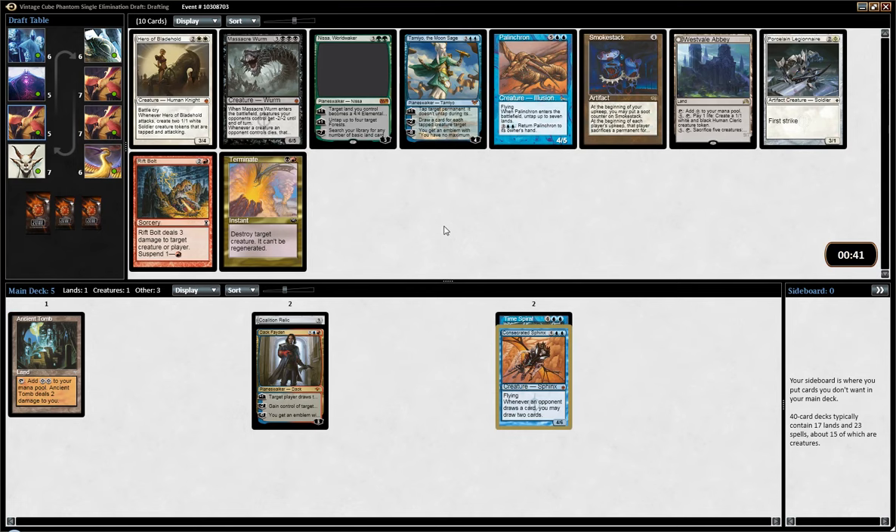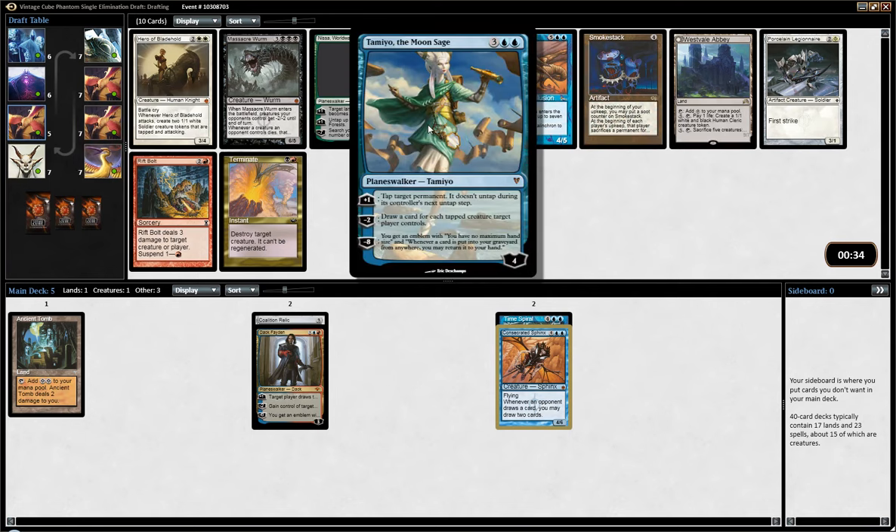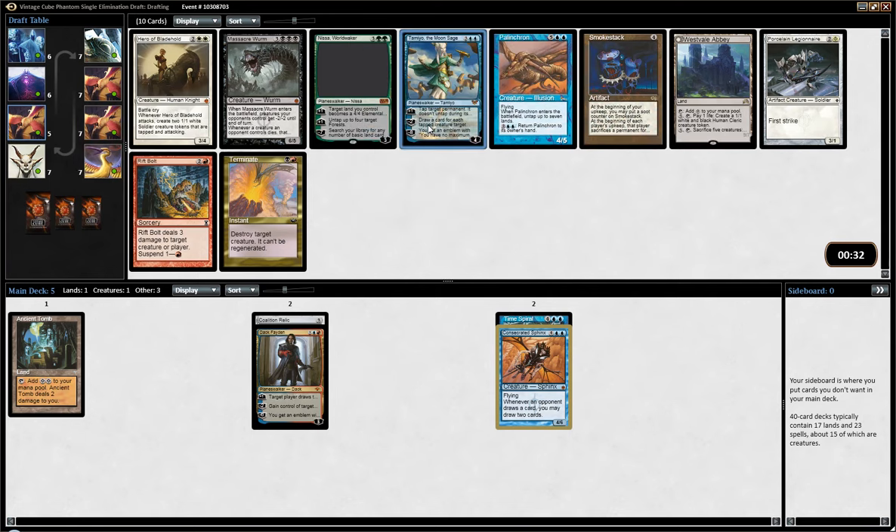I guess this is more and more shaping up like a control deck than a Storm deck, so we probably should just pick Tamiyo, which is a good planeswalker in a control deck. Palinchron — you can play a Palinchron Storm deck if you can get Heartbeat of Spring, but Heartbeat of Spring was in the last pack we saw. And again, I think we are moving out of Storm — slowly, but pretty surely. So yeah, I think I'll just pick Tamiyo.